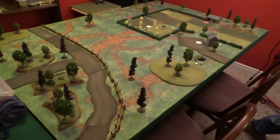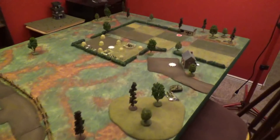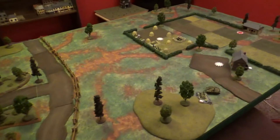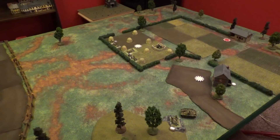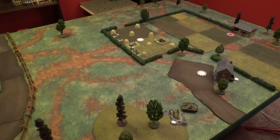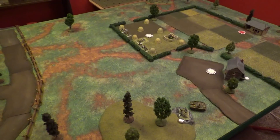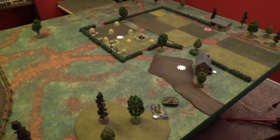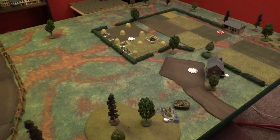We are back for deployment and the mission. We rolled up a Defense Line - Vin is defending the middle of the table and I'll be coming in from one table edge. For Spring Awakening special rules, we ended up with low cloud cover - Vin rolled a six, so no planes coming in. Both of our timed air strikes are no longer available and out of the lists. Any air attack tokens don't fly either. Figures the one time I bring an air controller I can't use the planes.